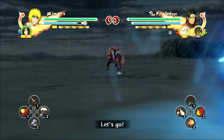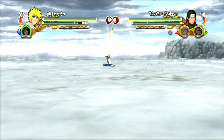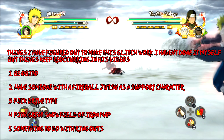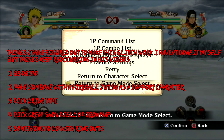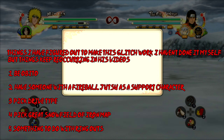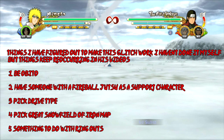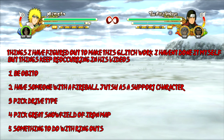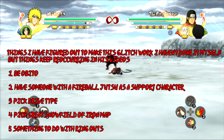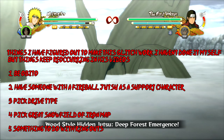I believe he's used Obito in all of them, and he always has a support character. It's in the snow stage — the iron land. Those three things always popped up, so it has to do with those three things. All the characters have used a fire style, so I'm assuming the knockback is still important, like in Storm 3.